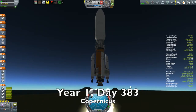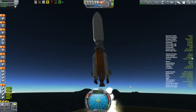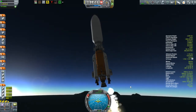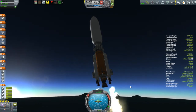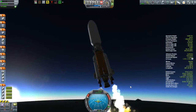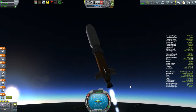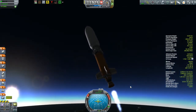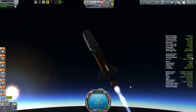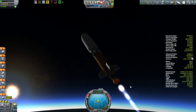Here we have the Copernicus, and the mission is to put a lander onto Drez — Drez being the analog of the dwarf planet Ceres in our own solar system. Ceres has actually been in the news as of this recording because a few weeks ago the Dawn spacecraft was put into orbit around Ceres and is currently finding out all kinds of neat things about that planetoid. One thing I just want to mention: some people are probably noticing that I am well past day 365 of my first year. I am using Kerbin days, and there are 426 Kerbin days in the Kerbin year, so these day numbers will get up to 426 before rolling over to year two.